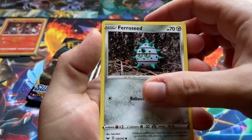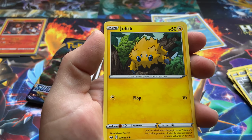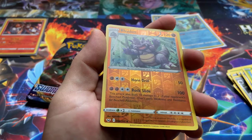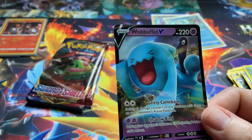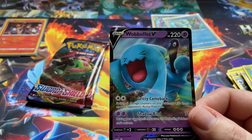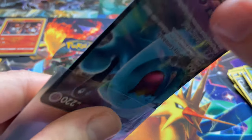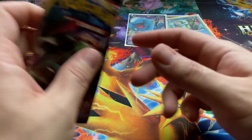We got metal energy, Togepi, Poipole, Sitrus Berry, Foongus, Goldeen, Roselia, Jolteon, Snivy. We got a reverse Rhyhorn and a Wobbuffet V! That's definitely a great pull right there — I needed that Wobbuffet V. That's going to be great in the binder.